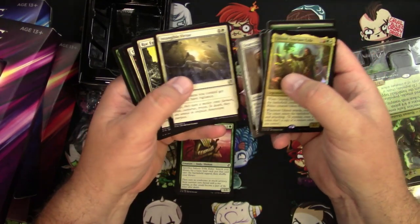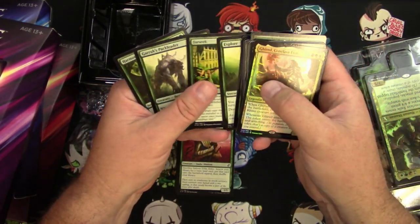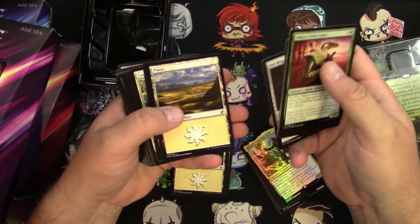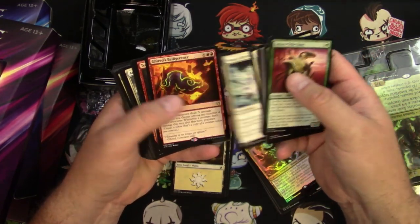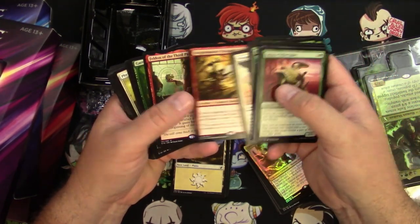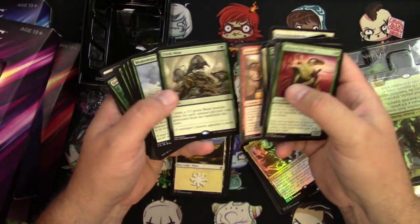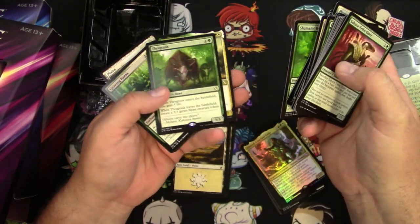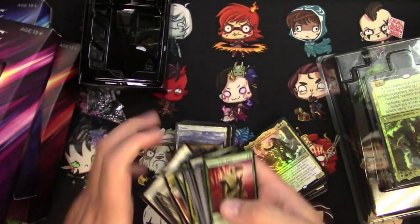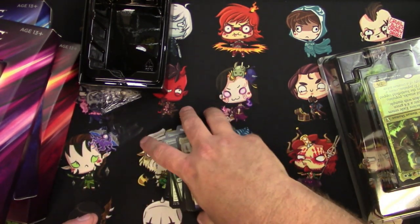I'm just going to kind of go through these — if you really want to look at them you can slow this down. Beast Within, Cultivate, Explore — some good commons that are just Commander staples. I don't play Commander a whole lot, just with a couple of friends. There's a mythic — Wingmate Roc — Fell into the Third Path, Garrick, Trastani. This is probably an okay deck. People are saying you really wanted some more high-dollar reprints. I remember when Thragtusk used to be ten bucks. I like the populate mechanic, so I would play this if I hadn't already chosen the other deck.